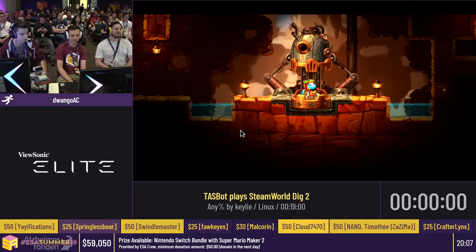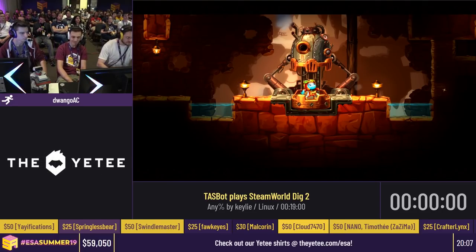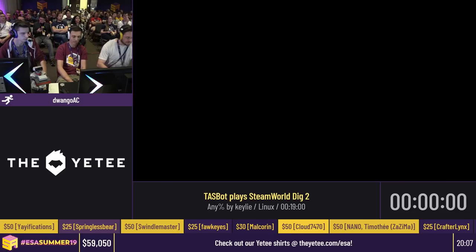We're going to start with a game you might not have heard of before called SteamWorld Dig 2. It's a fantastic game — I consider it a Metroidvania. I have personally thoroughly enjoyed playing this game casually. TaskBot, on the other hand, has a slightly different pace. So we're going to stop this, restart at the beginning of the run, get it moved to the correct position, and kick it off.